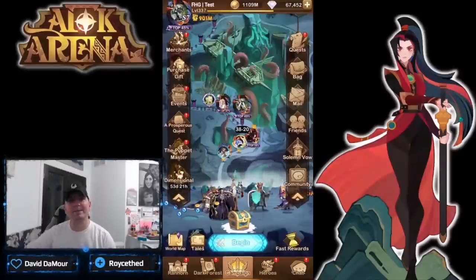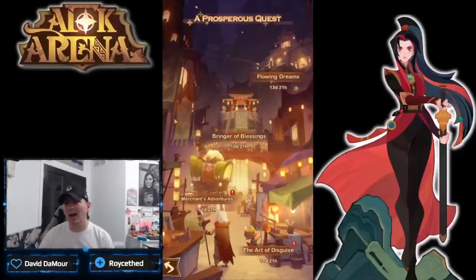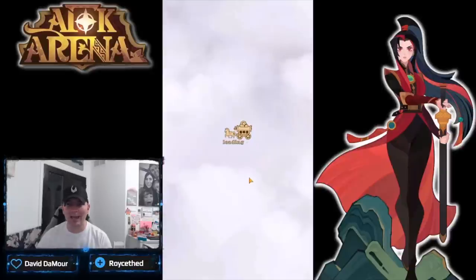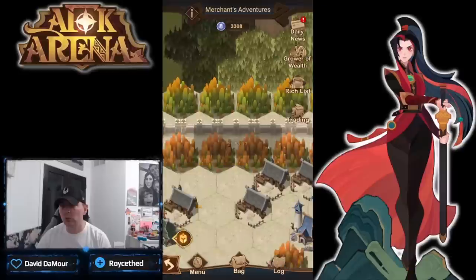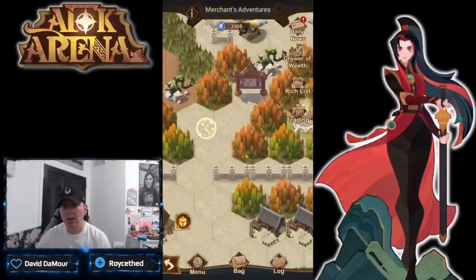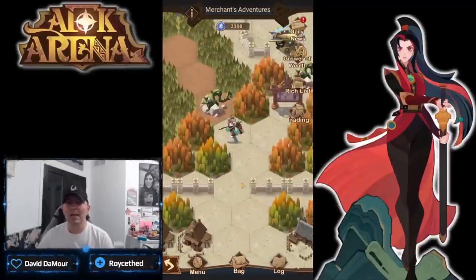Hey guys, welcome back to some more AFK Arena. Today we're on the test server looking at day three of the prosperous quest. As we continue through our merchant's adventure, we should be able to unlock a third section of this puzzle — right up here to the north. There it is, magical vines. We'll go ahead and move these, moving into our third section.